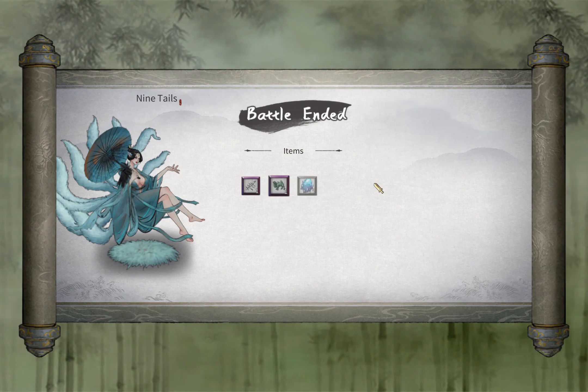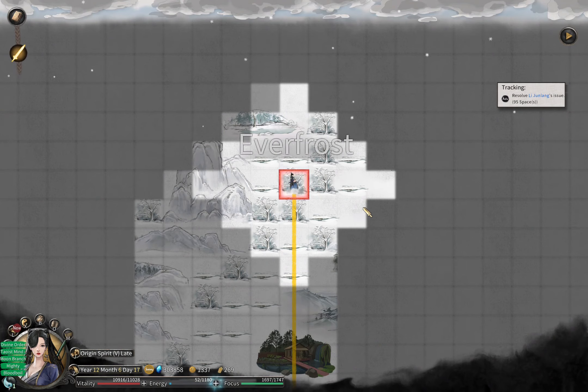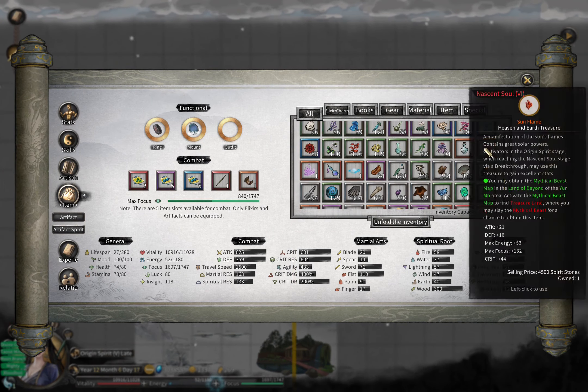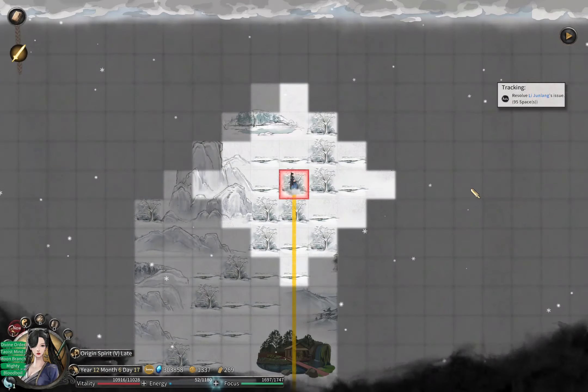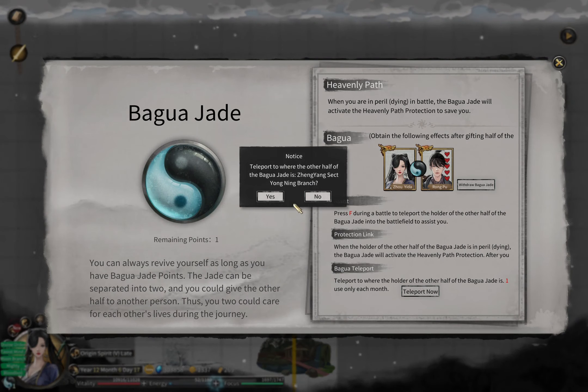I believe this will be the last Nine Tail battle in this episode - we should have enough now. Yes - Water Purification! We got all five. Great - that fire thing coming from our speed friend. The only thing left is this Mountain Specter and we're going to deal with it now.